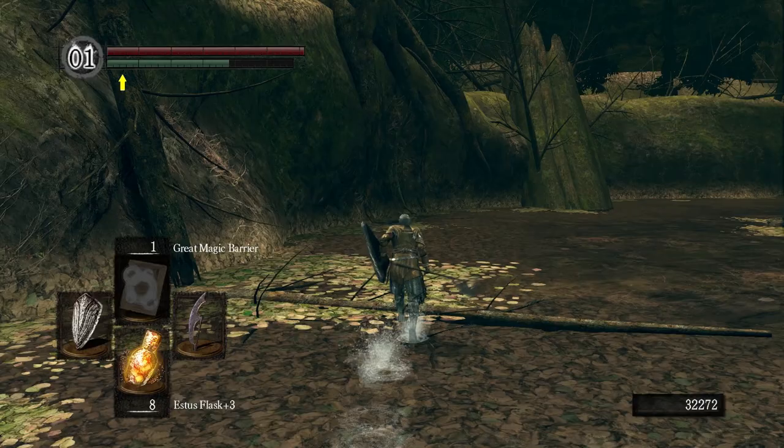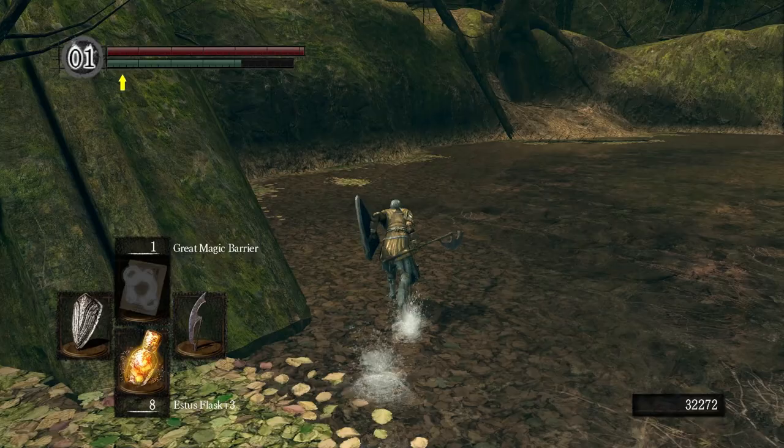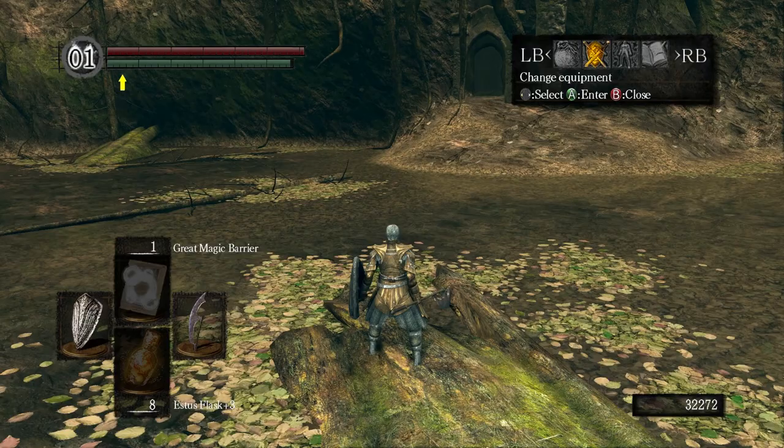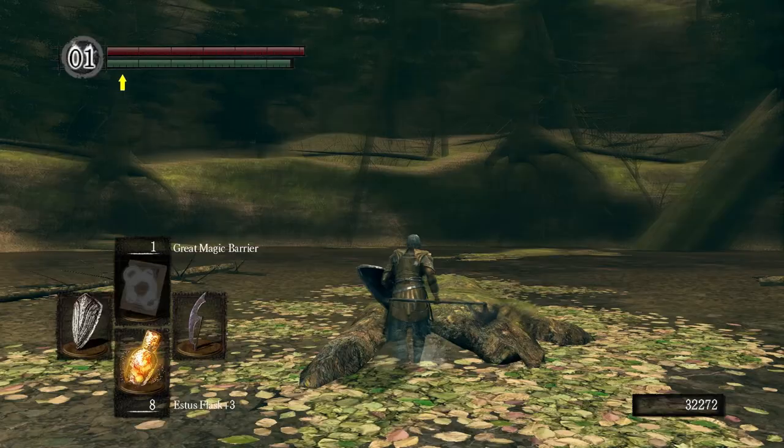Some people like it when there's a boss with a gimmick where a specific item can make it a ton easier, as long as it's accessible to every build. Here that's not the case — even if you don't have the rusted iron ring it doesn't matter, as you can see I wasn't using it. When you want to cut his tail, bait that fly-up attack, wait until the last second, dodge to the side, run behind him, two-hand your weapon, and get one good shot in. With the scythe at plus 15 it's not going to be difficult.